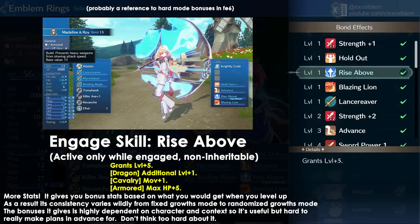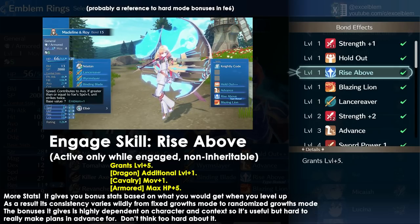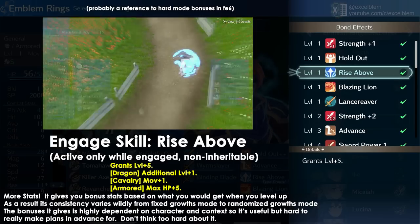Roy's engage skill, Rise Above, temporarily increases the user's stats as if they had leveled up 5 times. The stat bonuses are nice and can be substantial, but you can't really count on them being very consistent.